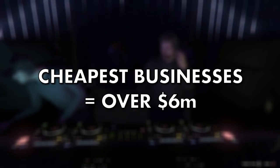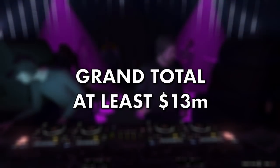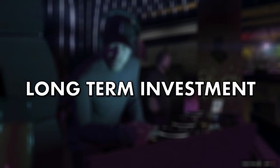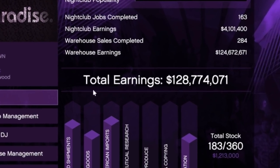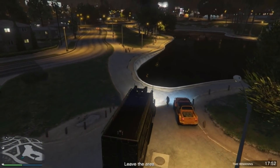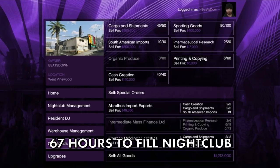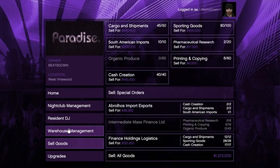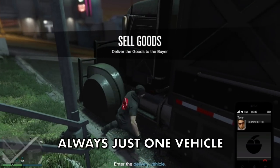All this will add up to at least 6 million dollars, add on 2.6 million for the nightclub itself and the bunker, and that's around 13 million to get started — a huge initial outlay. But look at this as a long-term investment; I've made in excess of 128 million from mine. It takes around 67 hours to fill a nightclub, but since it's passive income just sell it when your five types of stock are full and it's 1.5 million each time. You'll only ever have one selling vehicle, so it's great for solo players.